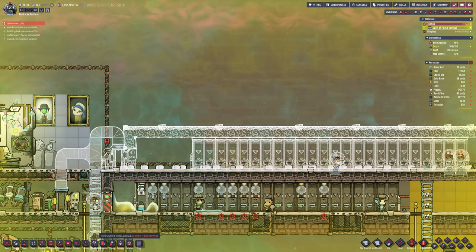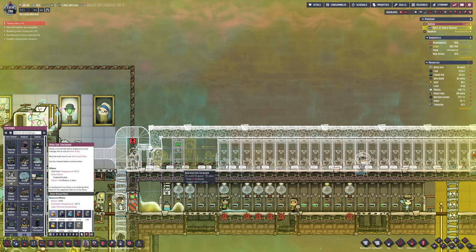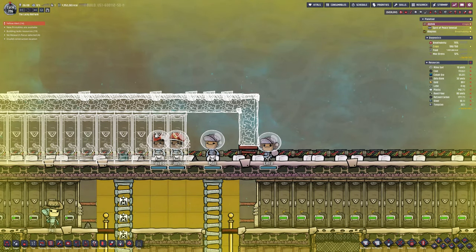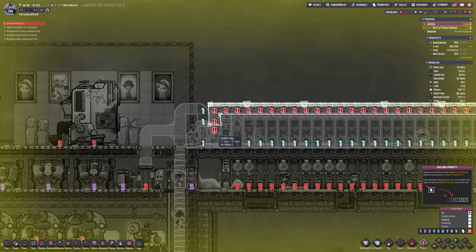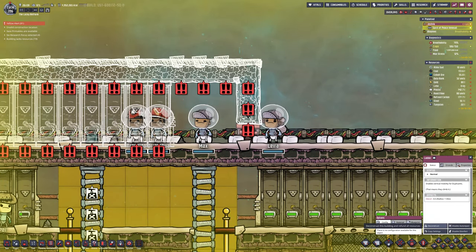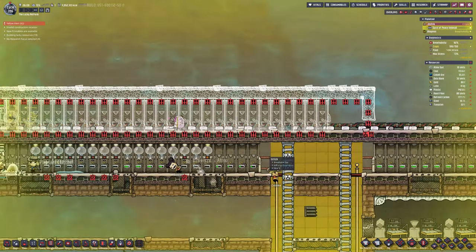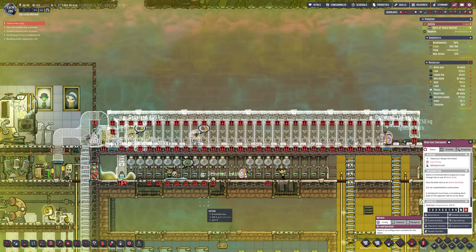The plan is you go up the centre as normal. I'm breaking the centre down — the left-hand ladder is cancelled, the right-hand ladder goes up into this. You then go through and are immediately presented by the transit tube, which takes them to the right-hand side of the map, going through the building I'm going to build above this. The Atmosuit docking stations currently on screen will be ripped out and give us room for another bedroom, bathroom, or something else we require.